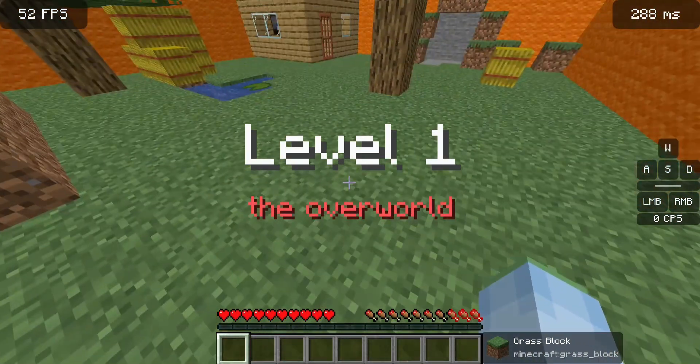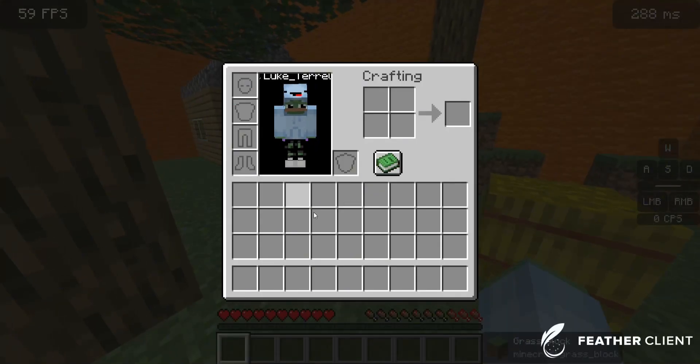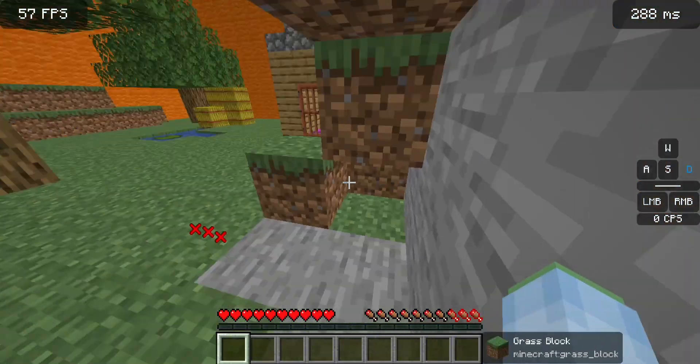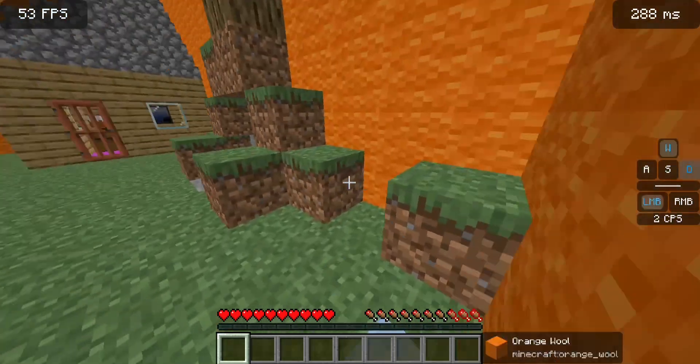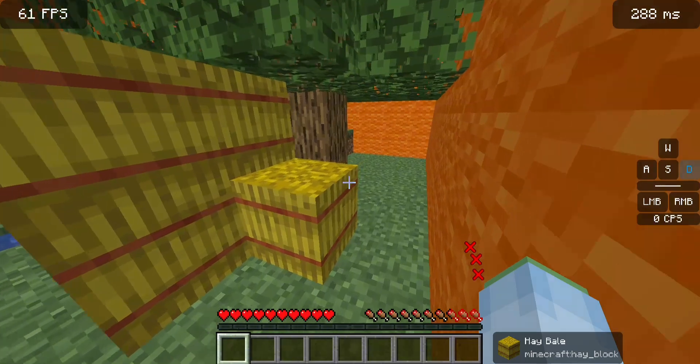So the first level is the Overworld. Let's check around these trees. I've got nothing on my inventory, just wanted to make sure I didn't feel stupid. Let's check around these trees — nothing is under here, nothing sneaky around these bushes and trees.